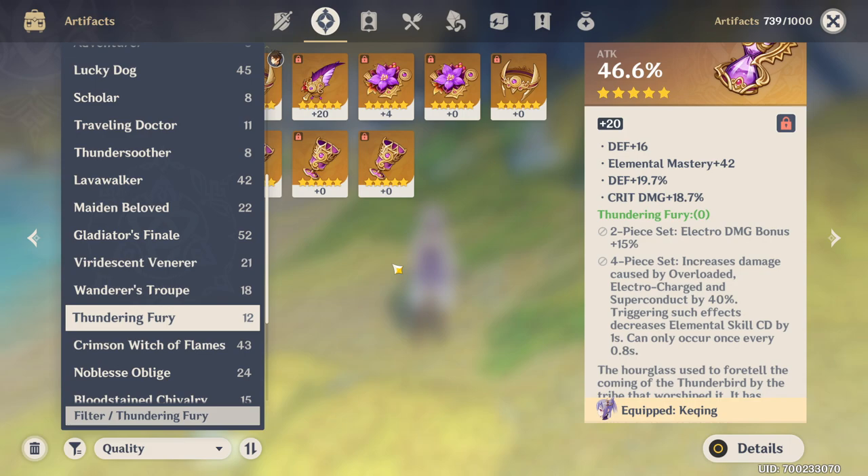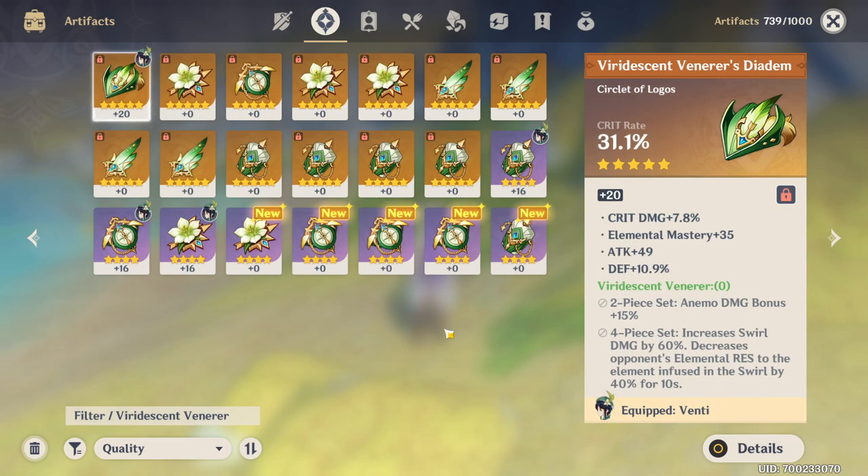So we've talked about the specialized electro and pyro sets so far. We will have some new sets coming up for cryo and hydro as well — if you want to hear my thoughts on them you can check out yesterday's video going over the 1.2 update. While we're doing the elements, let's look at Viridescent Venerer as well. This is the anemo set and a very, very powerful set for anemo units.